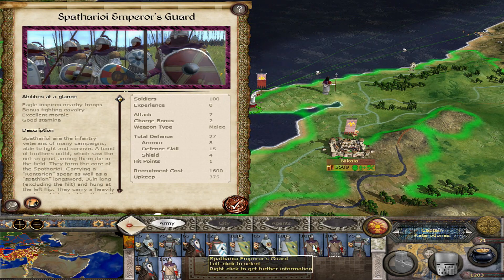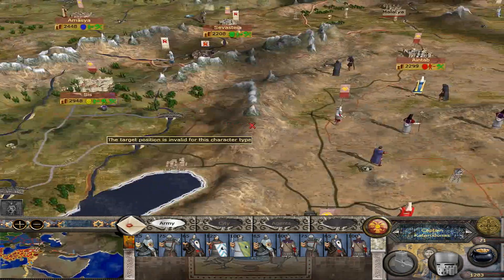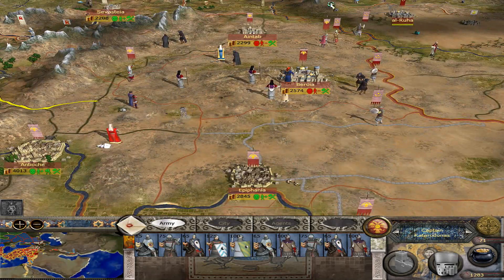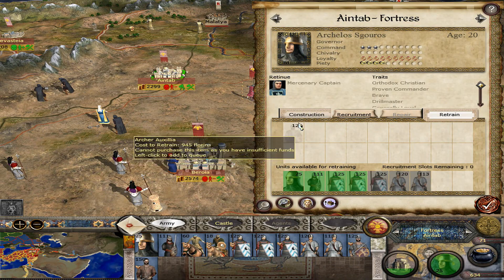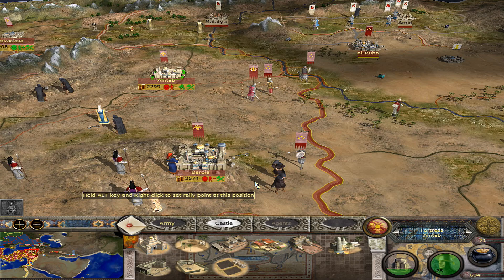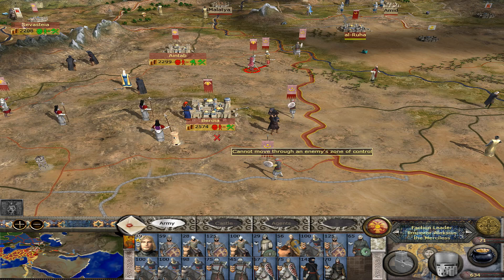I'll continue recruiting anyway, so I'll leave behind a few more guys — one of each — just so they have a little more in case an attack comes. Let's move you guys forward and continue sending most of my men to this spot where I consolidate. Garrison it up. As the Byzantines, we're going to make sure we're building tall instead of wide in our infrastructure and military placement, and how well-defended these areas are.